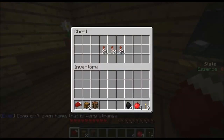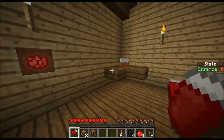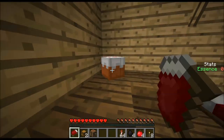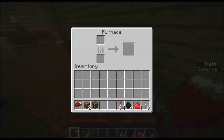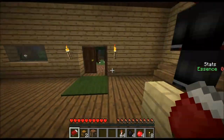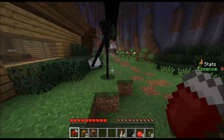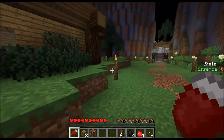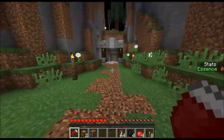There seems to be another house over here. Domo isn't even home. We got fireworks! Well, this is someone's house, but he isn't here, so — hard stuff now! Exactly, that was exactly what I was going for. I'll take his coal. He's got pretty much nothing else that I want. This guy's kind of... I don't like him. I'm glad he's not home. I'd give him a piece of my mind.